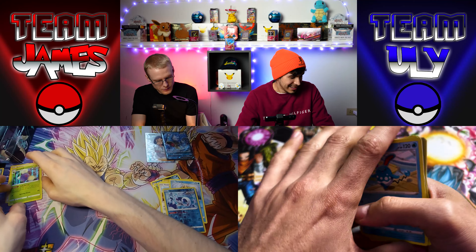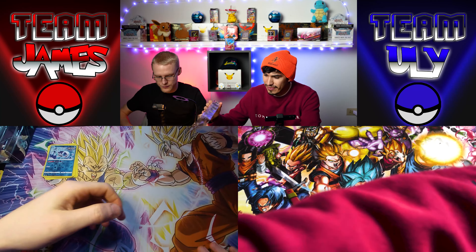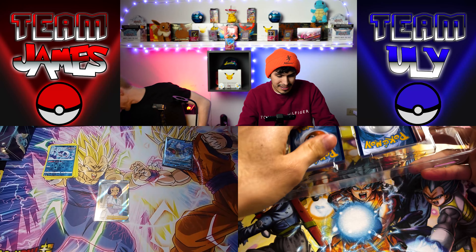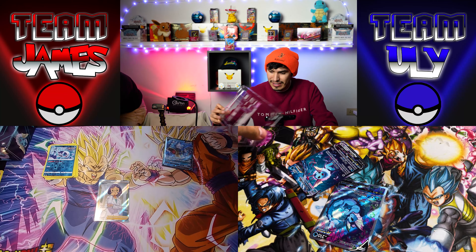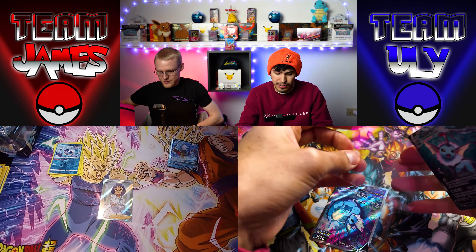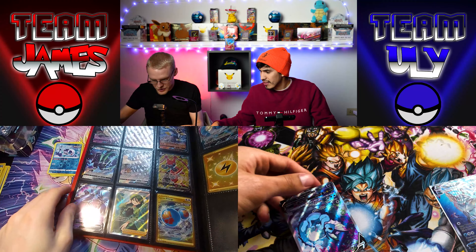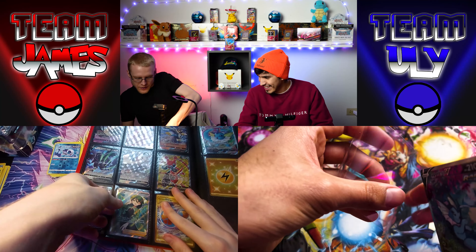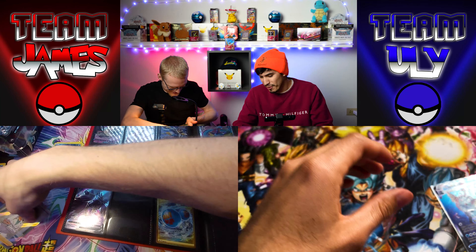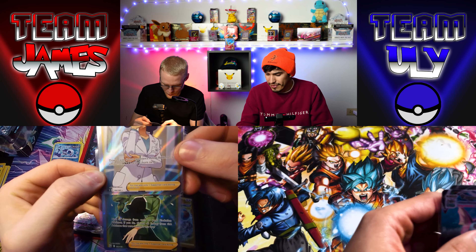You added a lot to the holo collection today, Ulysses — I'll give you that. But I added to the miscut collection, which is apparently just my theme. I'm not mad about it. I got Cheryl in here because I got the binder now — look, she's miscut from the days before. All the stuff I pulled with Double XP — there's Cheryl right there.